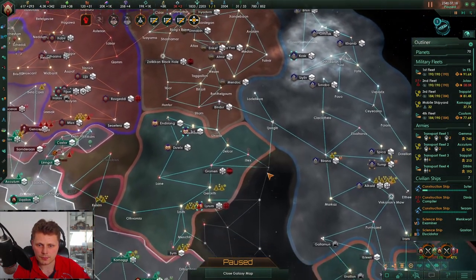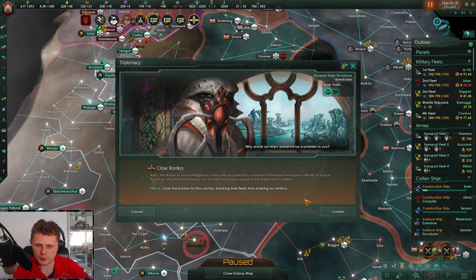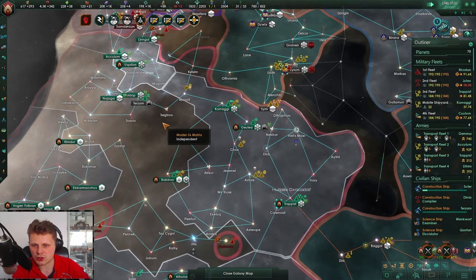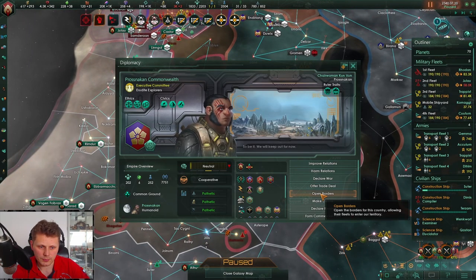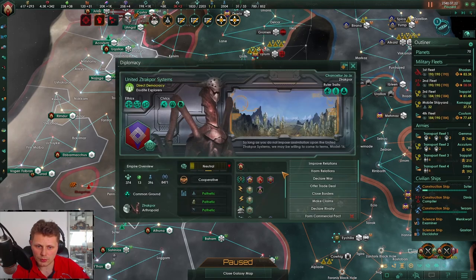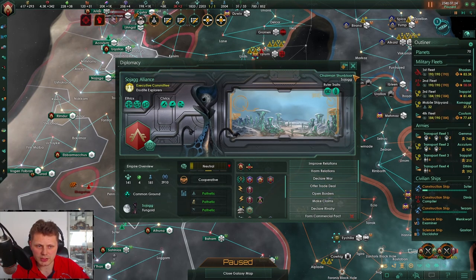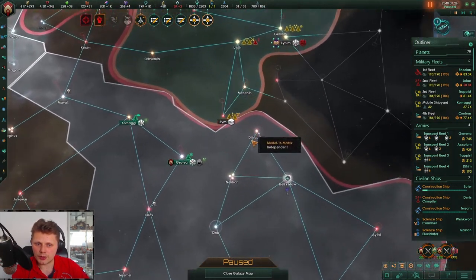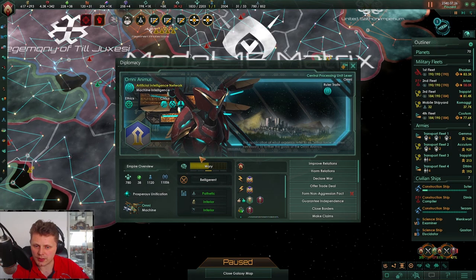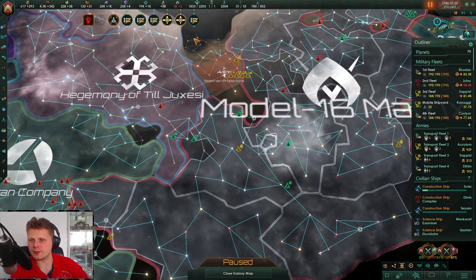Close borders. Who the hell is the other fleet? Close borders. Let's see if they all jump out — there we go. Who else? Close borders. There are a few more. It's this weird one — declare war? No, let's close borders. Are you in my territory? No you are not. Who are these guys? Close borders — thank you.